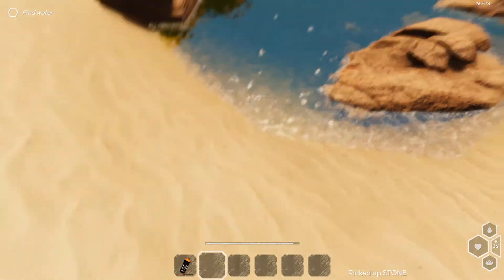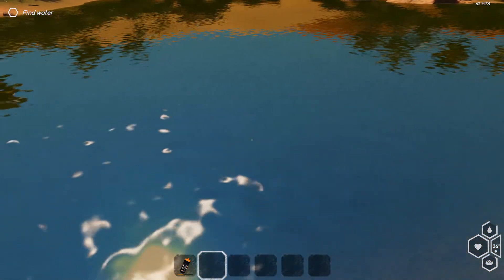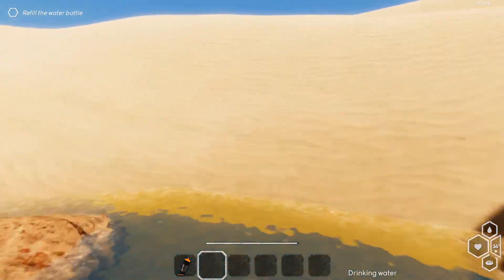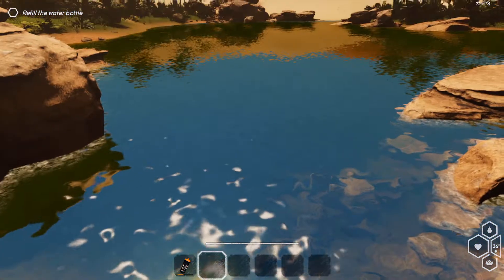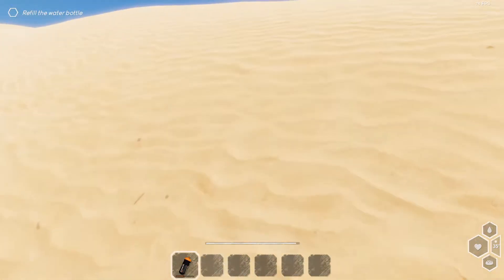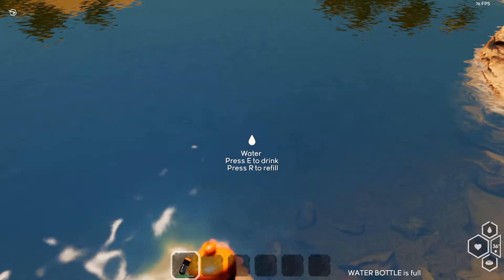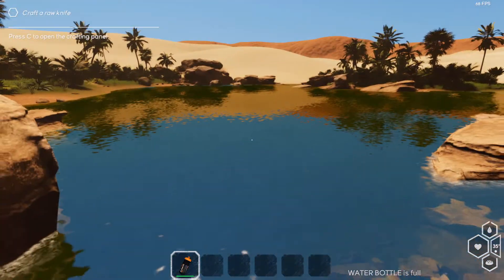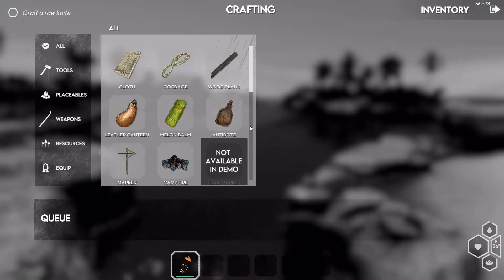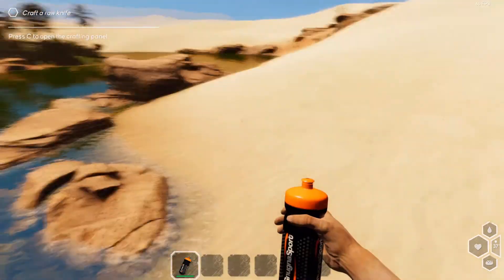Game objective completed: found water! Watch, I bet it's not even drinkable. Is there anything in this water? Oh, I found a stone — nice. Let me try going in it. We fill the water bottle. How do I do that? Press R to refill — okay, I have to refill the bottle. Press C to open the crafting panel.